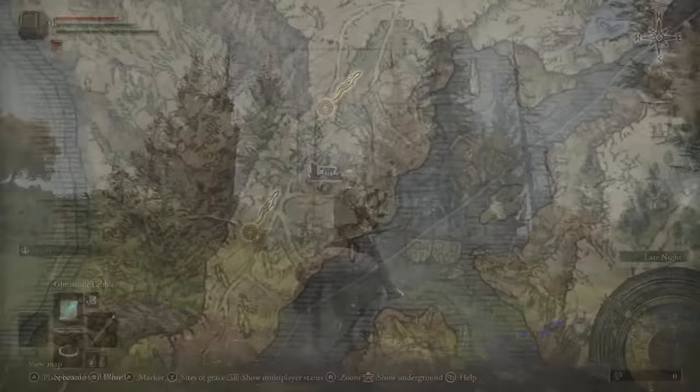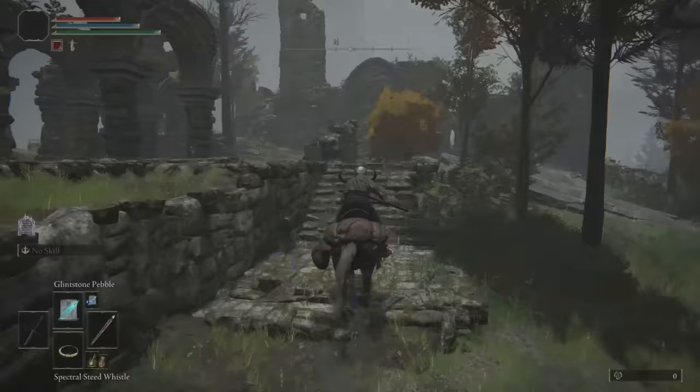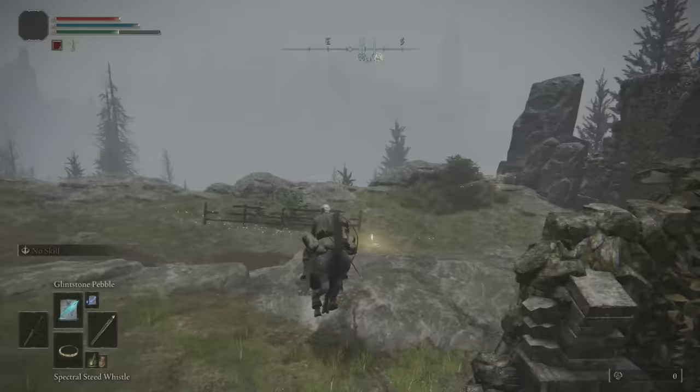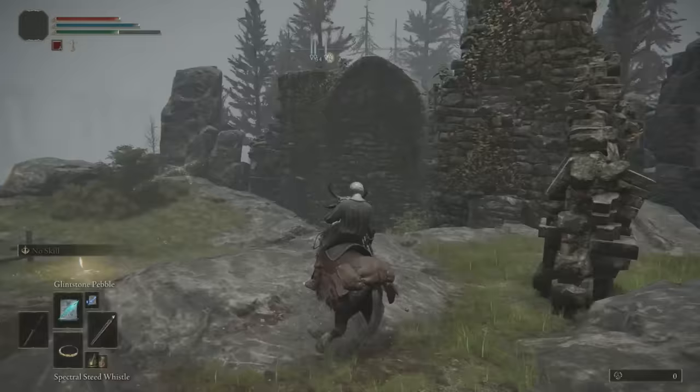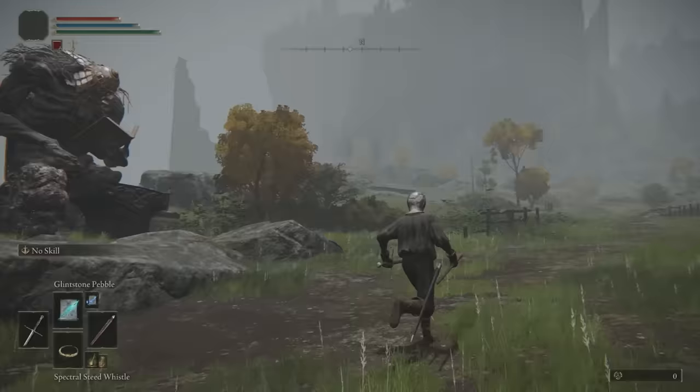Once you do get over here to the ruins, finding the giant can be kind of tricky if you don't know exactly where to go. When you get into the ruins, you'll be attacked by a bunch of mages, and if you keep heading straight past them, you'll wind up at a dead end. The giant is actually on the other side of this dead end, so a way to get over to him is just by going around using your spectral steed. Once you're over here, before talking to the giant, be sure to also get the site of grace. This is the giant Blaidd was talking about — definitely hidden way out here.